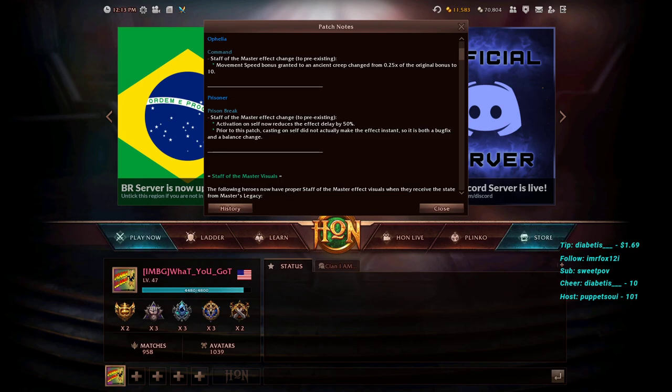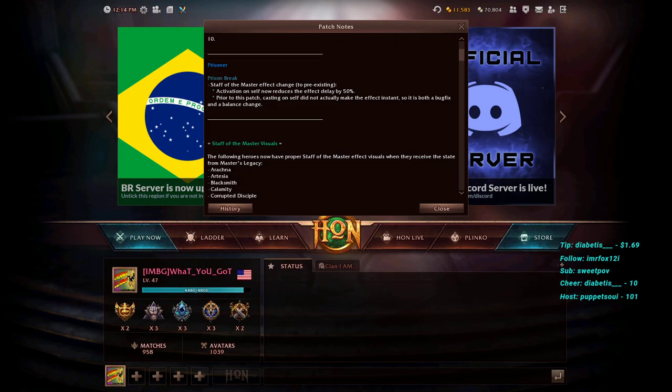Prisoner's Prison Break ultimate Staff of the Master effect: activating on self now reduces the effect delay by 50%. Previously, casting on self did not make the effect instant — this is both a bug fix and a balance change. The Staff of the Master makes Prisoner a much better hero as the game progresses, especially since he's fairly hard countered by Void Talisman. This is a nice buff to how his self-cast Prison Break works.